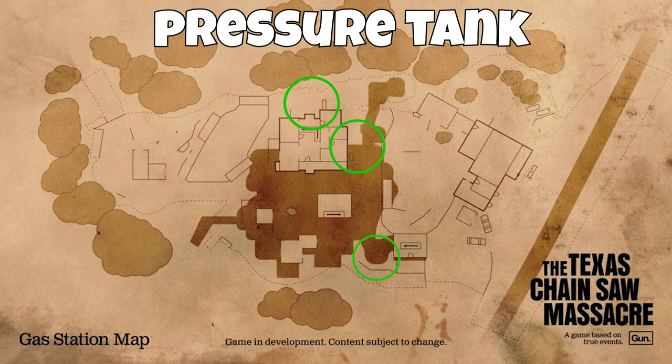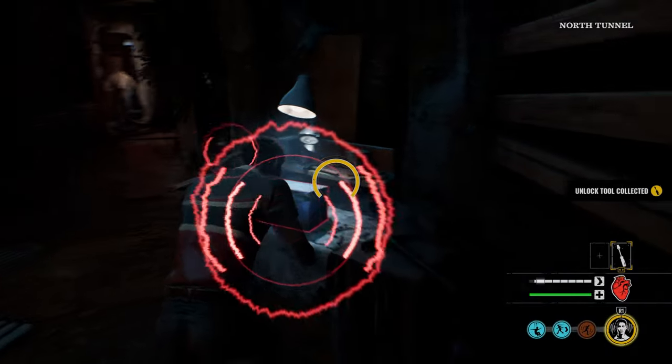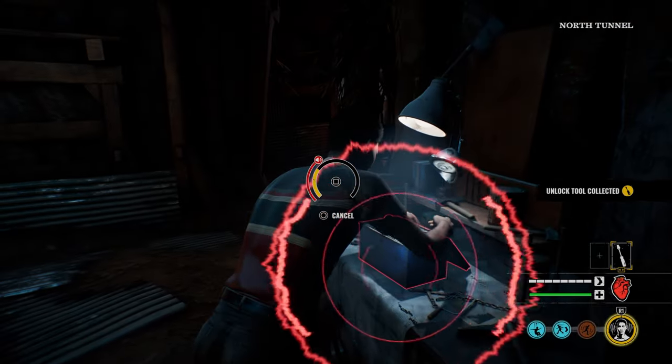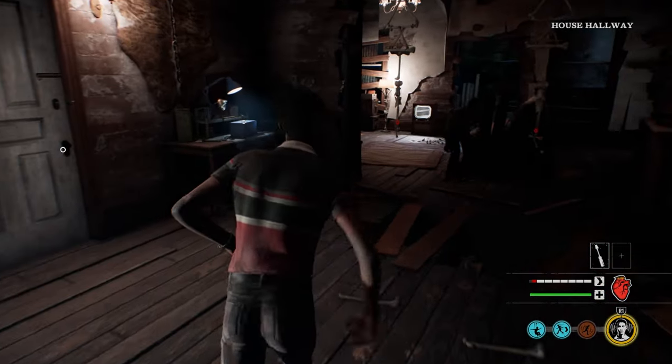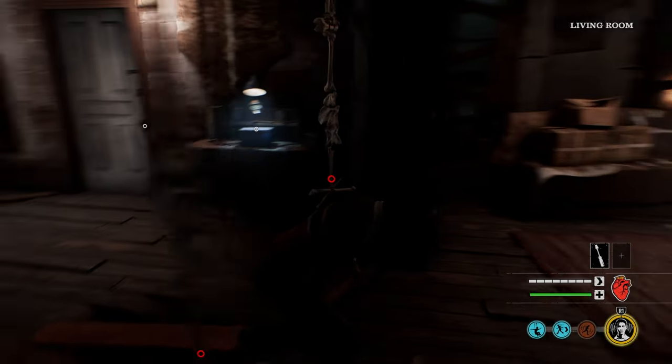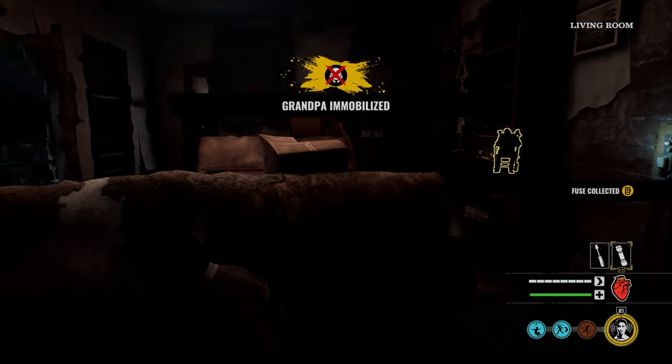When it comes to the fuse, it can also be in three different locations: two are in the main house — one in the back bedroom and one in the front bedroom — and one outside in the middle of the shed building. Every map also has three different fuses spawned around the map that you can grab and put in the fuse box. The location I like to go is a little risky, but I like to go in the living room area — a fuse will spawn in there almost every time.